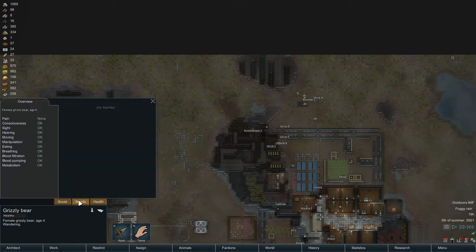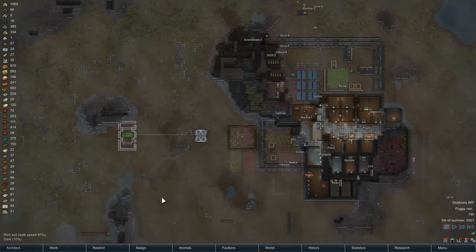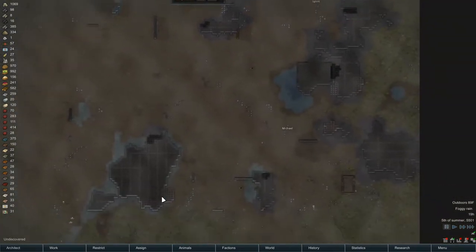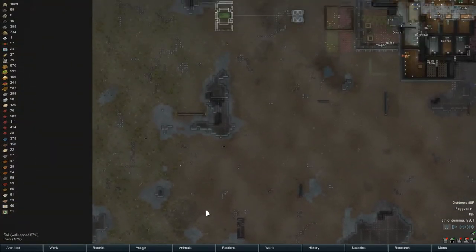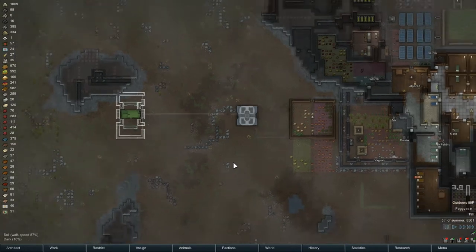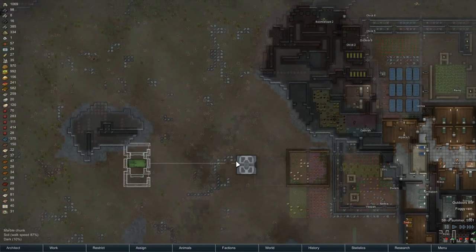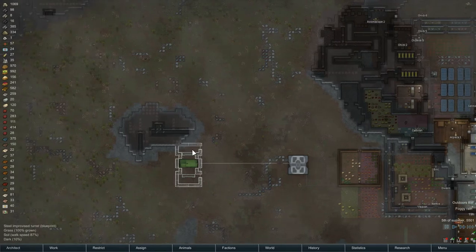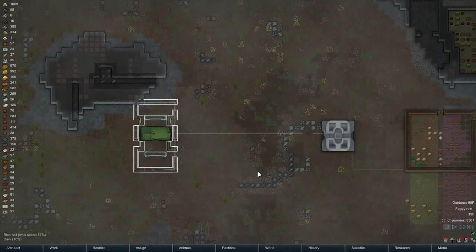I'll have to pop around here later and see if we have any cougars that have come back in. We need to make granite blocks to do this because granite will have the strongest hit point value in a completed wall, I believe. That's why I'm choosing that.